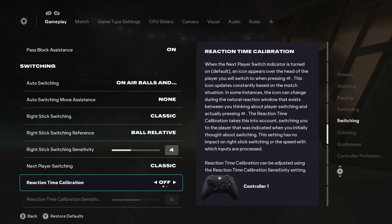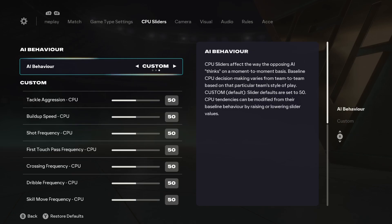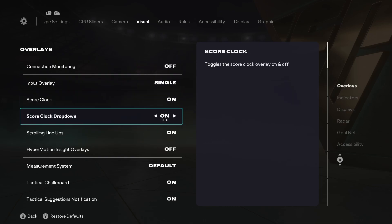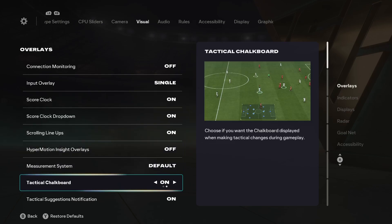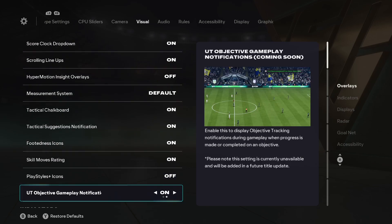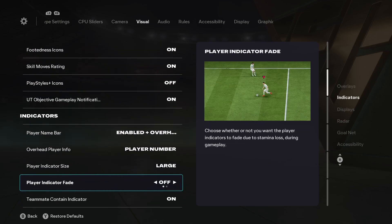Now go to the visual settings. There are a lot of things you can disable to fix delays. You'll see connection monitoring at the top — set that to off. Scroll down and you'll see the main one: hyper motion under overlays. This should be turned off to solve delays and lags. You can also turn off play styles plus icons, and then player indicator fade — turn that off too.